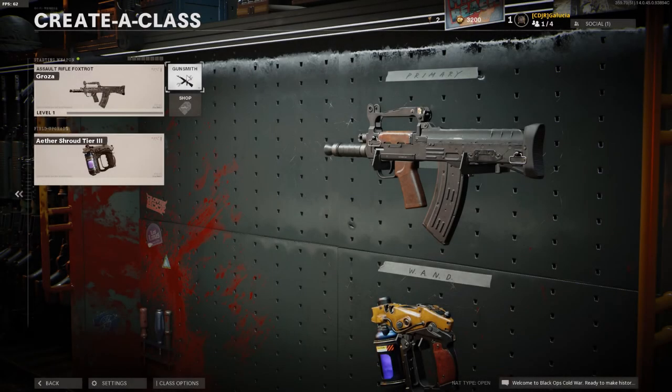Hey everybody, Galusia here. Today we're going to be checking out what I'm gonna play first on the two new weapons available from the Season 1 pass. I'm gonna start with the Groza. The other weapon is the Mac-10, which is the first one you can actually unlock, but I'm more interested in the new assault rifle and wanted to try that one out first.